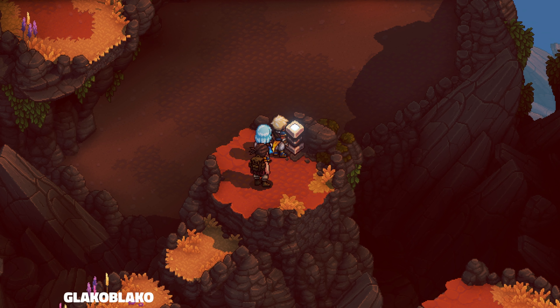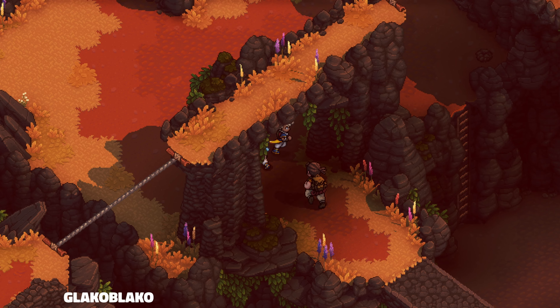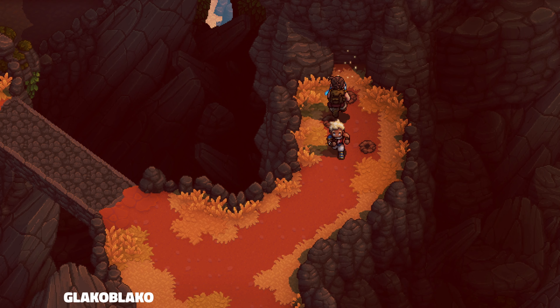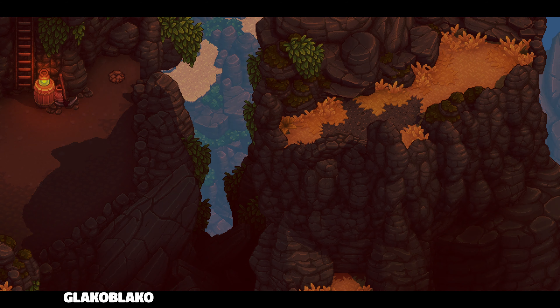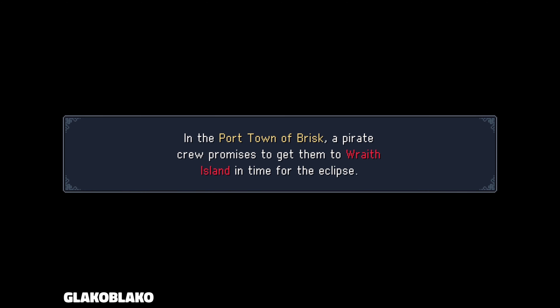Alright, what do we got here? Crystal has been booped — now we got a bridge. Check this way. Oh, this is back where we were. And this way — got some potatoes. Someone was watching us, and they make portals. A few adventures later, our heroes make it to ground level. In the port town of Brisk, a pirate crew promises to get them to Wraith Island in time for the eclipse.